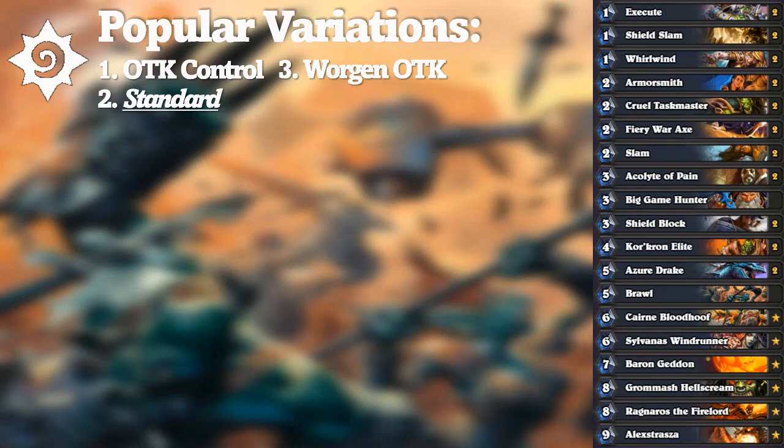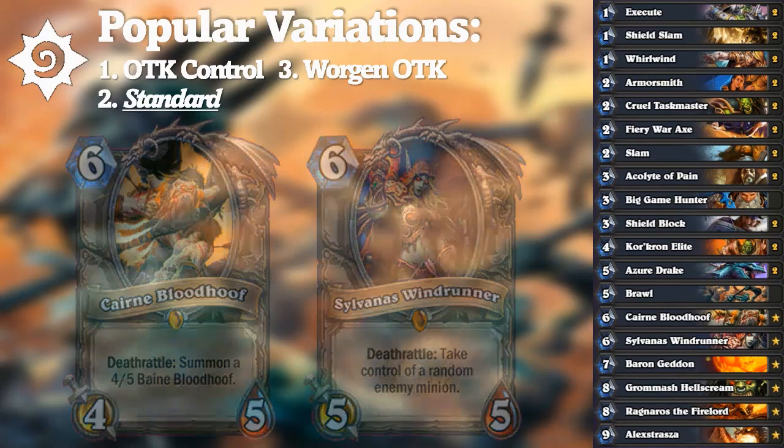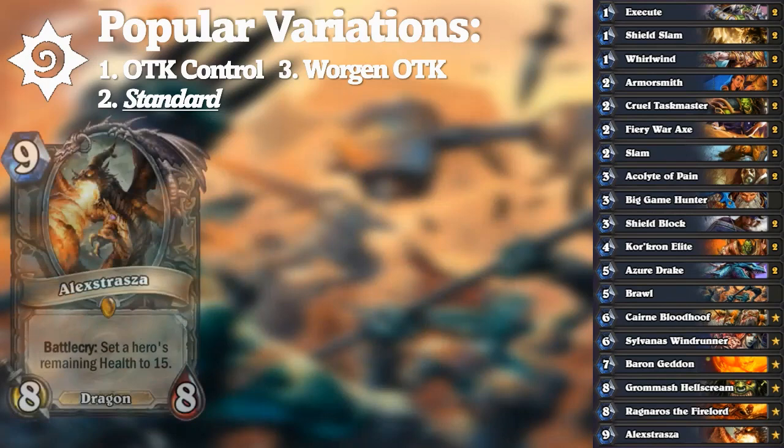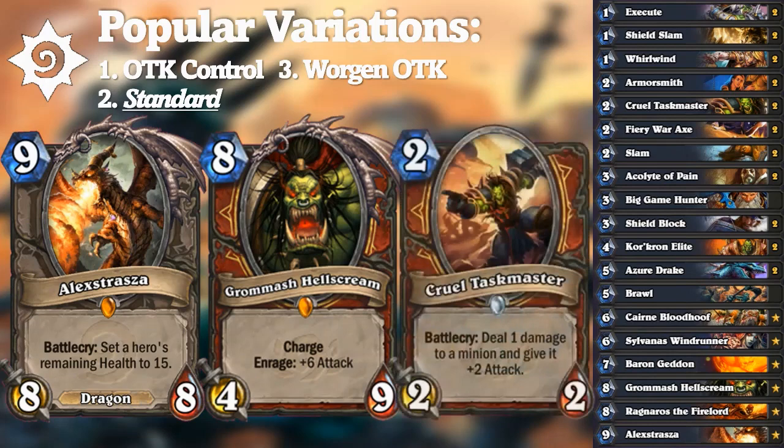The staple legendaries: Cairne Bloodhoof and Sylvanas Windrunner were the premier six-drop minions, able to accumulate value trades or prevent bombs from being played. Baron Geddon was a board clear synergizing with Control Warrior's early game. Ragnaros the Firelord was the premier neutral 8-drop for burst or removal. After the double combo was nerfed, Control Warriors sought a new finisher: Grommash Hellscream combined with Cruel Taskmaster created a 12-damage combo, and Alexstrasza ensured the opponent's destruction wasn't far off.